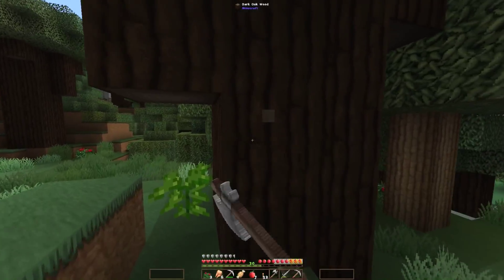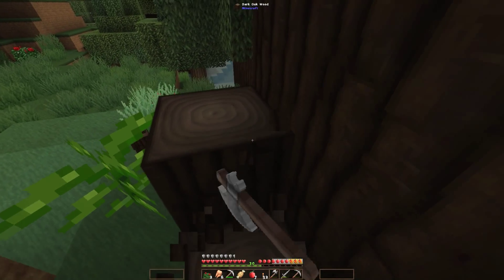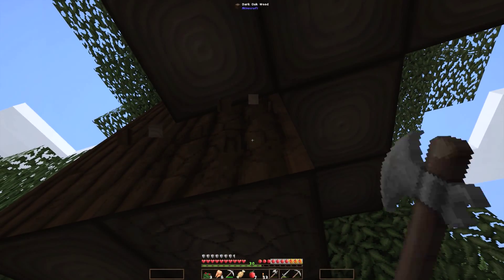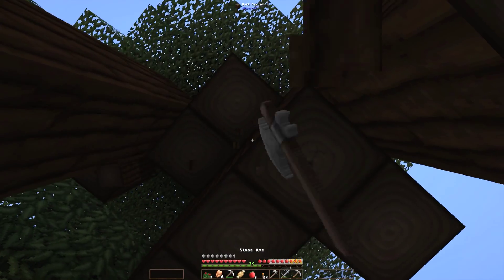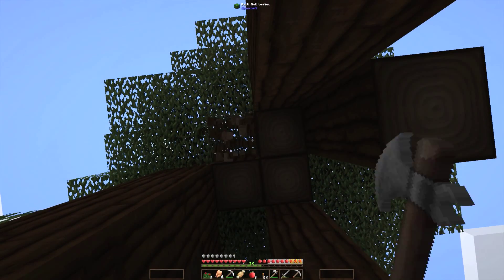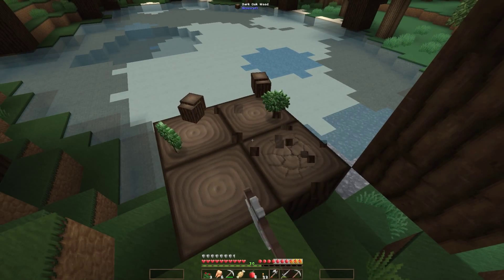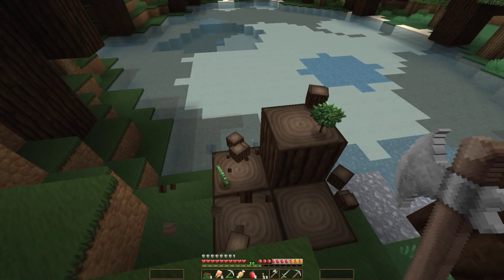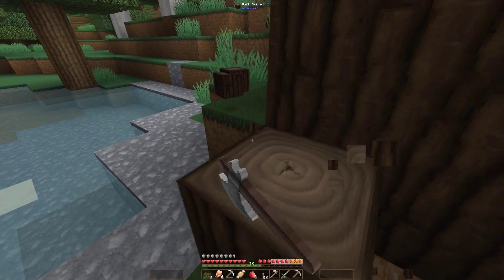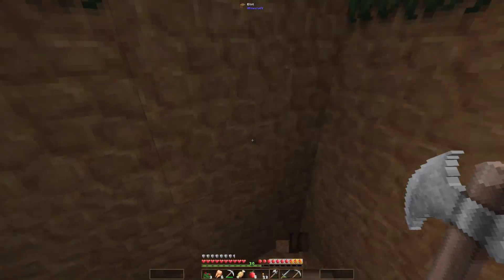We're on the edge of a jungle biome as well - cool! Oh, dark oak wood. Maybe not a jungle but that looks nice. There's lots of wood per tree which is awesome, so I think we'll grab quite a bit of this as there is plenty to go around. My axe is gonna break in a sec - we have got plenty of wood now though.